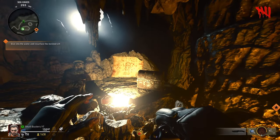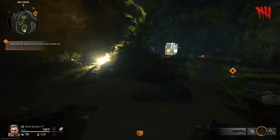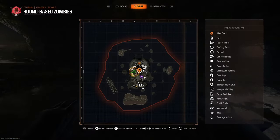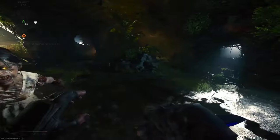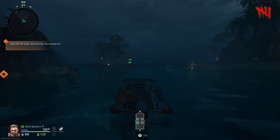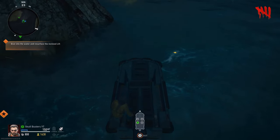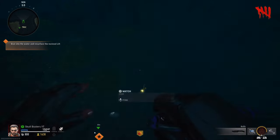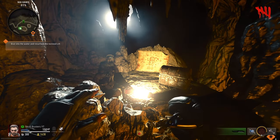Looking at the map, the watch is in between those three islands. I believe it's south of this island — we need to see something glowing. There it is — you can see it right here. It's the Captain's Watch, so we're going to deliver the watch.